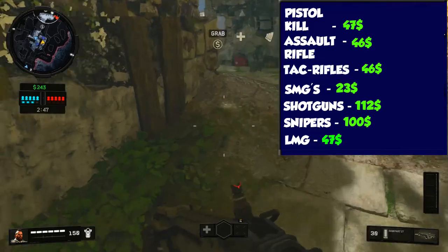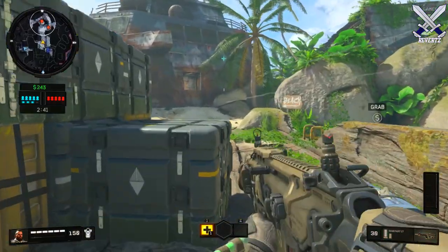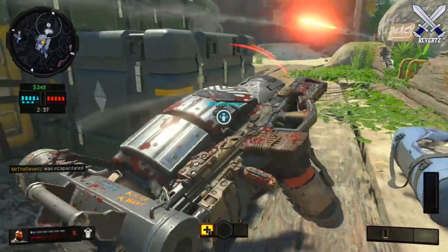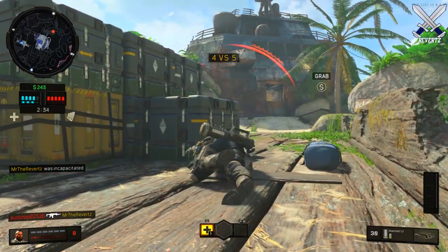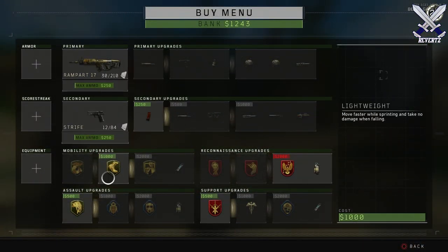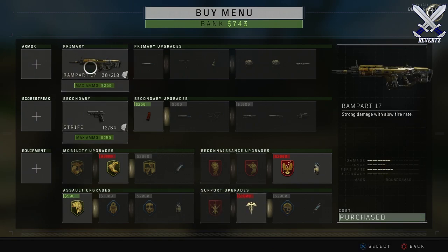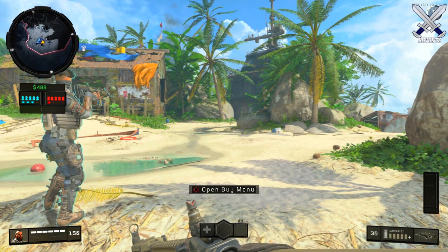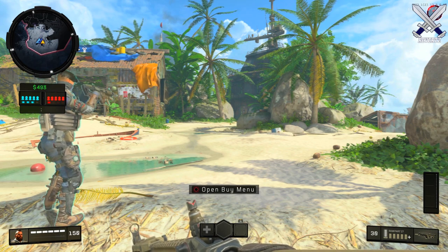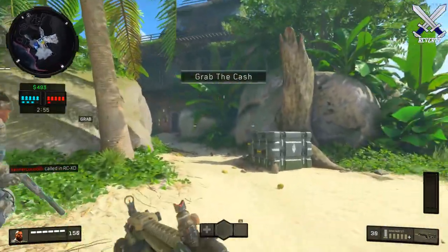LMGs give $47 per shot — the same as the pistol. For rocket launchers I couldn't get an accurate amount; sometimes I'd get $100 for the down and sometimes $136. Usually you get a one-shot down with the launcher. The figures also seem to depend on armor — if you shoot someone using heavy armor you only get $1 per bullet contact. I haven't been able to test the other two armor types, and there are many other variables, but there's no private match to test properly.